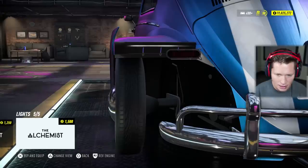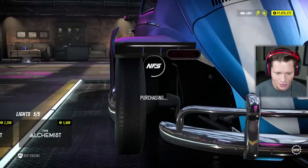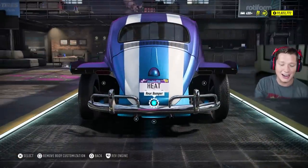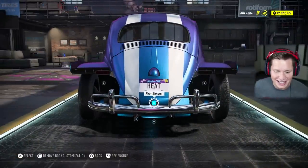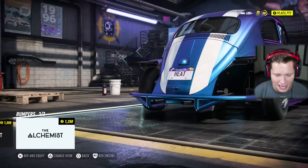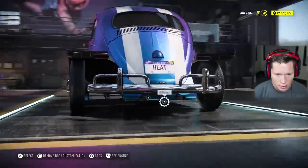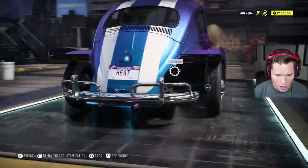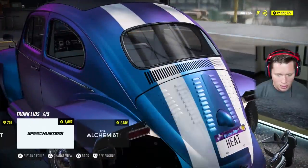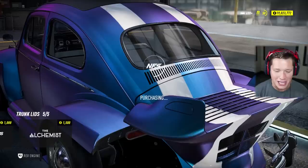Tail lights — got a lot of options. I'm going to say I like these ones. Yeah, we're going to take this thing into the future. We need thicker tires. That is the ugliest — that's like when you skip leg day right there dude. That is absolutely brutal, I hate it. Okay, a couple of different options here for rear bumpers. Can we change the diffuser? Can we change the trunk lid?